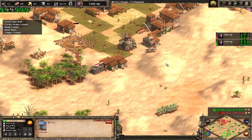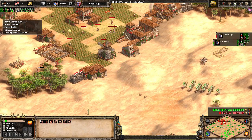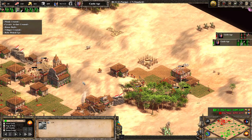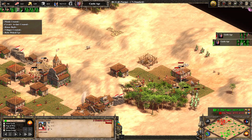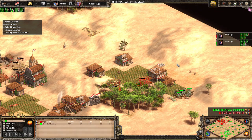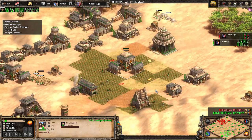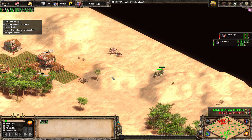Rather than placing the castle on one of the hills, TheMax decides to put it at home, protecting the wood line and farms and staying safe from early attacks. His fourth town center is within range of the cavalry archers, though TCs do outrange them. Viper's move of running underneath the town center with camels isn't great. TheMax is on three town centers and will need a fourth to catch up economically.